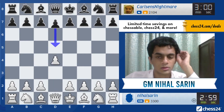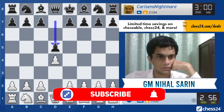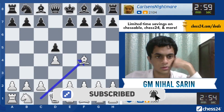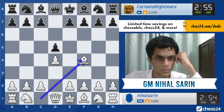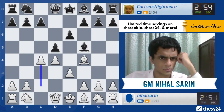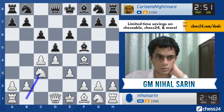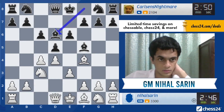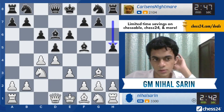Let's try d4, d5. Go for the London — we shall have e3. Against this system in general we just try to go for a quick queen b3 and attack b7. It's very unpleasant for black to defend. So for now I'll go bishop g3, h5.